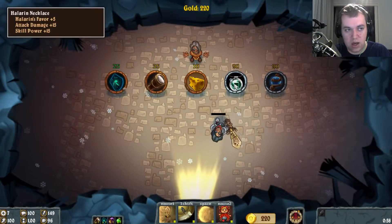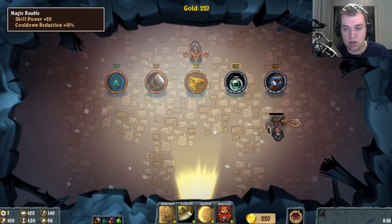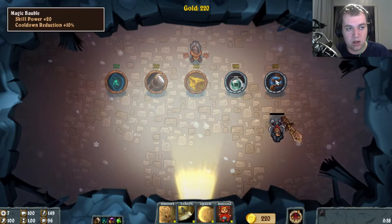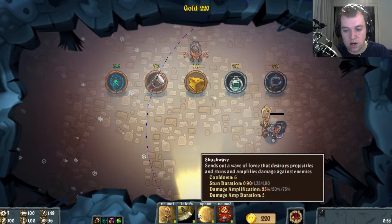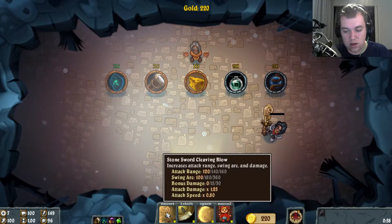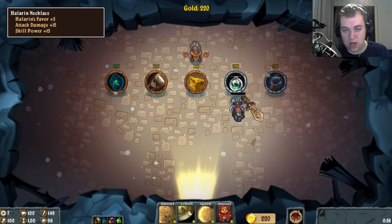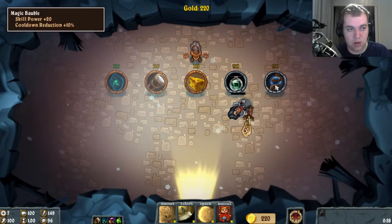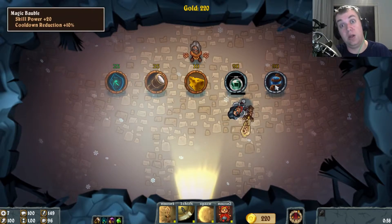Let's see — we have a Halloran necklace which gives attack damage and skill power, and a magic bubble. This does attack damage, this does attack damage — so yeah it all does attack damage, so the bubble is basically useless except for the cooldown reduction.